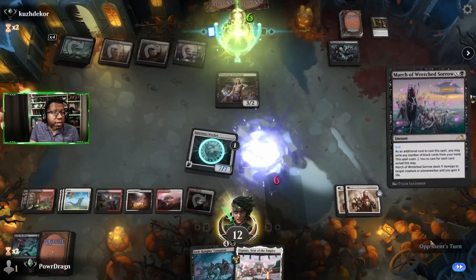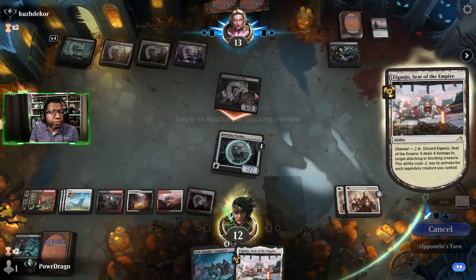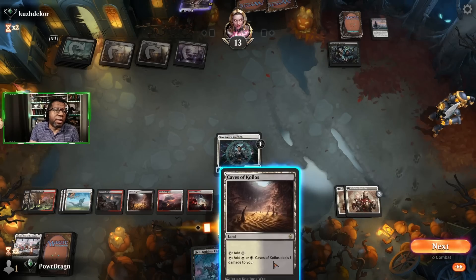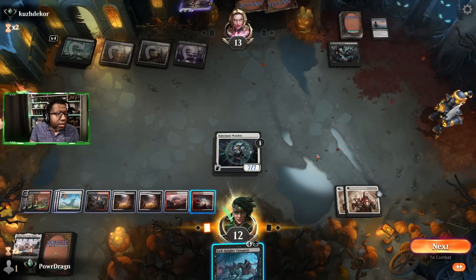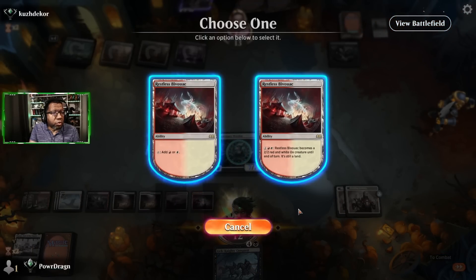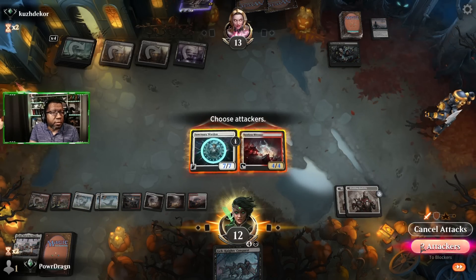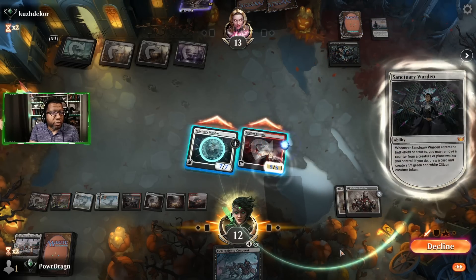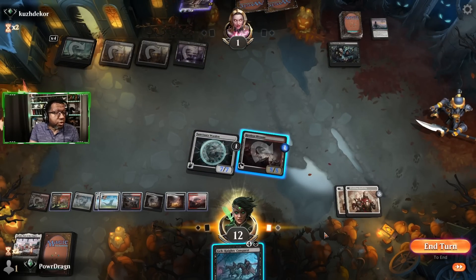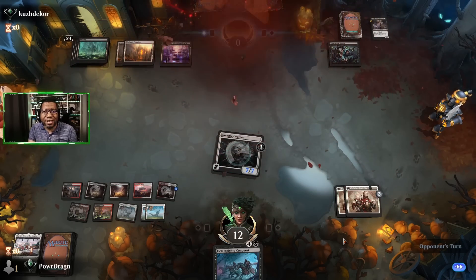They march, that gains some life which buys them at least one more turn. We can attack for seven, eight, nine, ten, eleven — actually we're going to be short one. Oh wait, this is plus two already — that'll do it. Put the counter here, decline the other option. We were one short but we're at 12 life, and the opponent dies during their upkeep — same difference.